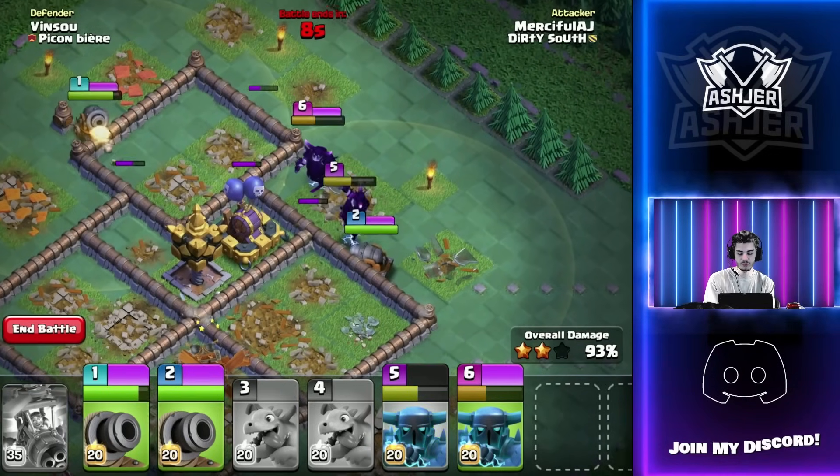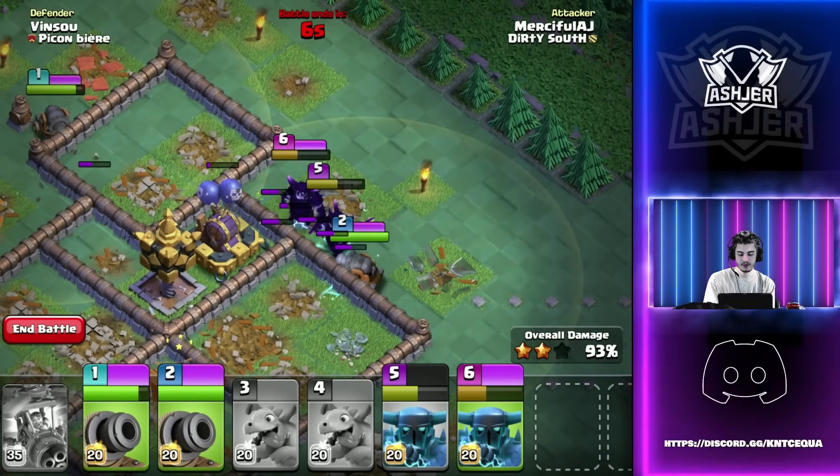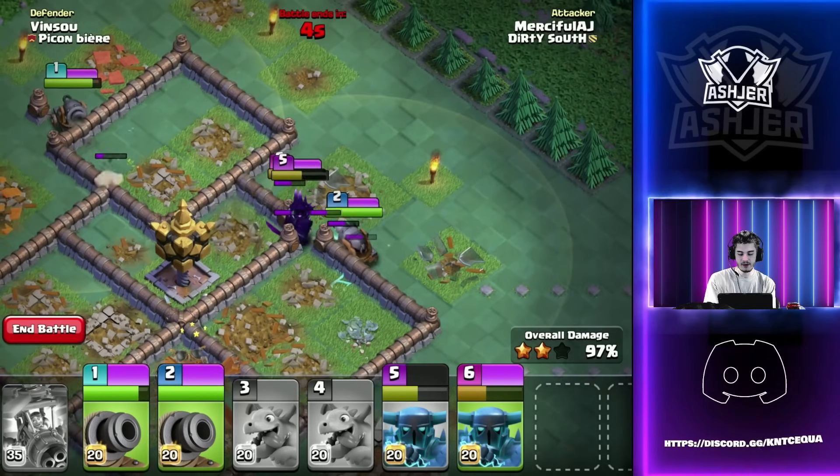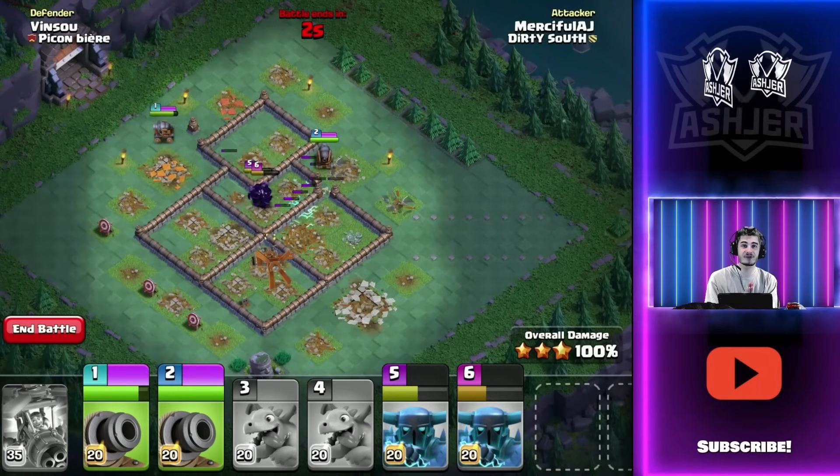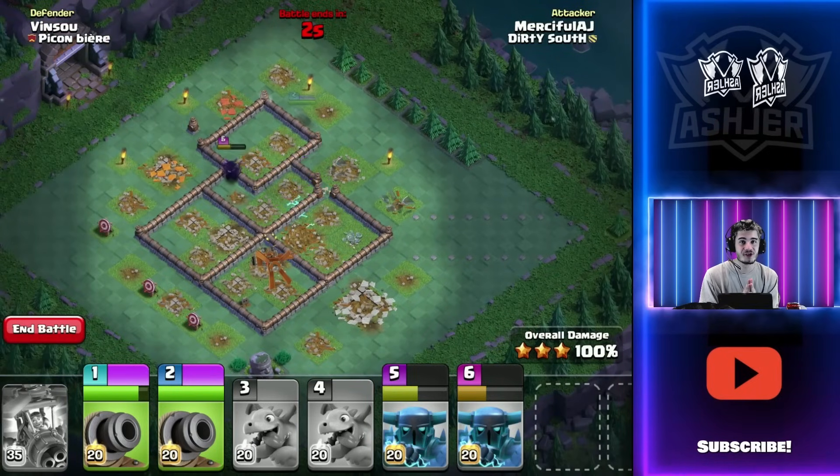We use the first PEKKA ability, take down the air bomb, second PEKKA ability, and there we go. It wasn't even close. I knew that would work - trust.